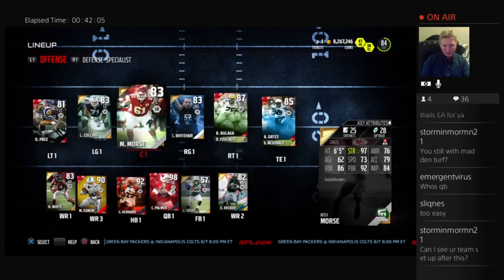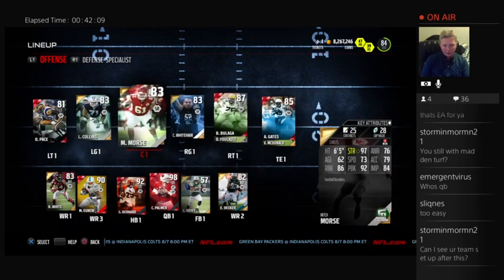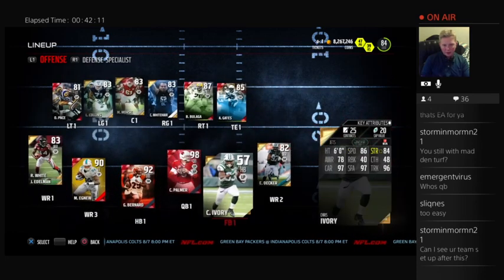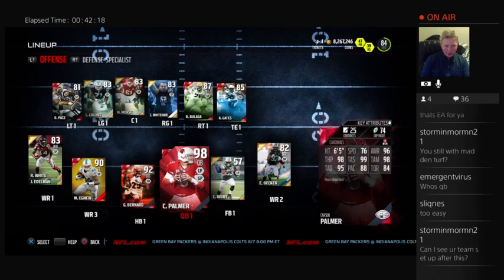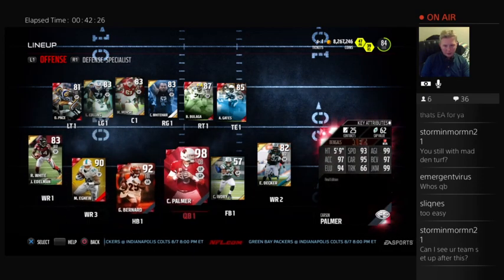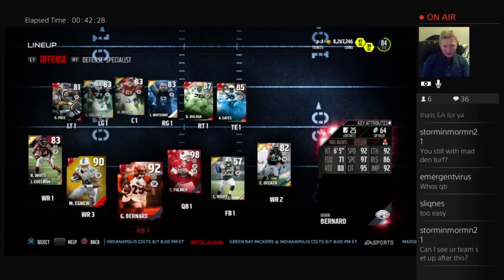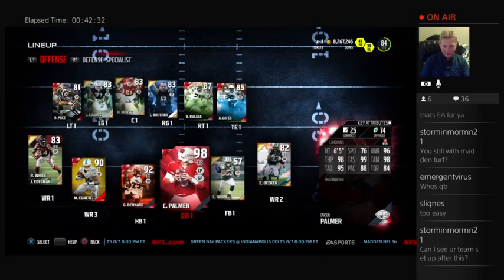These other positions are people I just thought were worth — not too expensive and worth their value. There's Chris Ivory at fullback. I did a YouTube video on him today. 98 Carson Palmer, probably the best value pocket passer in the game right now, only 74 points. I've got two gold receivers on the outside because I don't really need them to be good in the scheme.